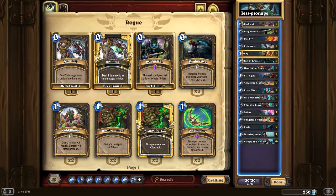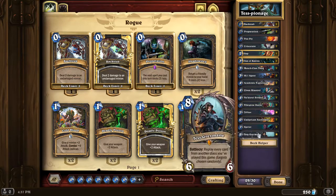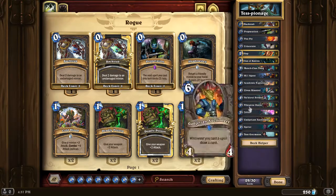This is Tess Espionage. We've got Tess Greymane here, we've got a lot of good cards. Tess is fantastic. We just removed Valera from there, which is fun, so I've got to put Valera back in there. Tess Greymane: replace every card from another class you've played this game. How do we get cards from another class?